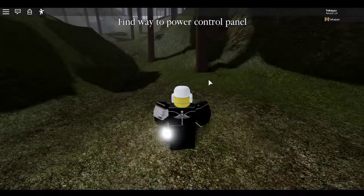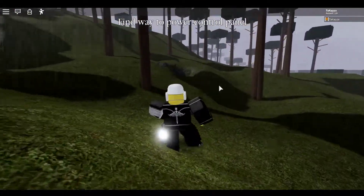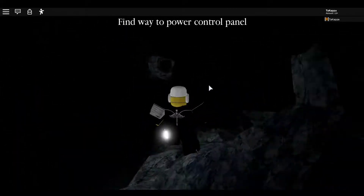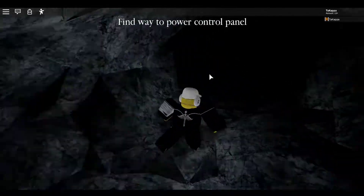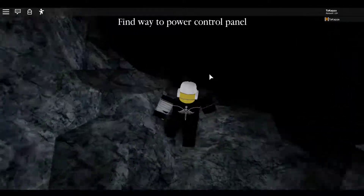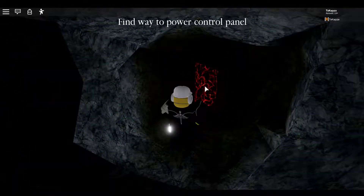Now you need to find the control panel. Then you're going back again to the small hole. But now you have to follow my directions again. You need to go inside this tunnel this time to find the control panel. You need to go to the small hole over here, then turn left to pick this tunnel — the very first tunnel — then pick another tunnel and go left.